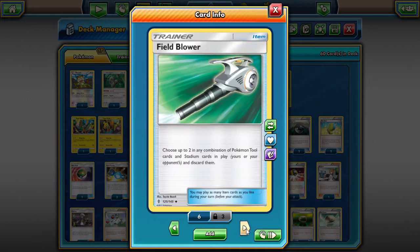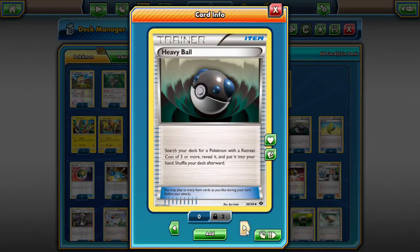You only have Necrozma and Lele as GXs, which you want to keep off the board for the most part. You want to make your opponent take out your single-prize attackers — the Cocos, a Venusaur, an Oranguru — more so than your double-prize Pokemon. Necrozma is there for the GX attack only, which is why we play two, but we're only going to play one down at a time. We have two Heavy Balls, which are great for getting Venusaur out.